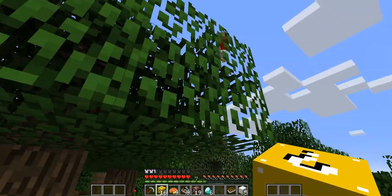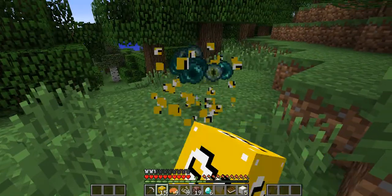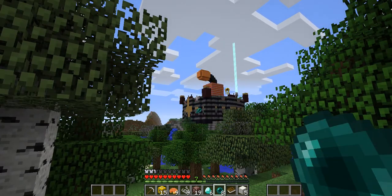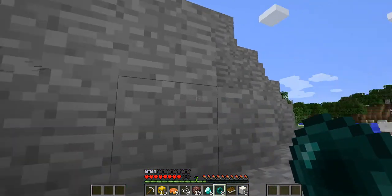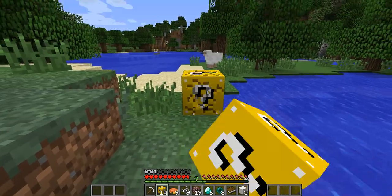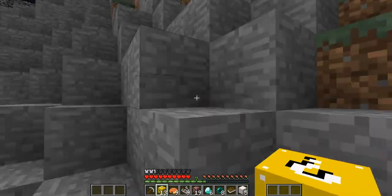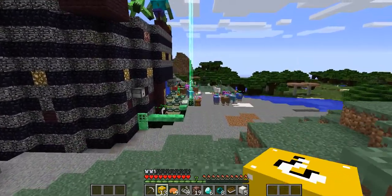Looks like we're gonna need a well yet. I got some diamonds! A bit more diamonds. Hello baby chicken, I'm just gonna go back to the arena. Diamond horse armor, gold horse armor, gold horse armor, and iron horse armor! Yes — I have enchanted gold apples, that's good. Now I don't need to waste my diamonds on armor.